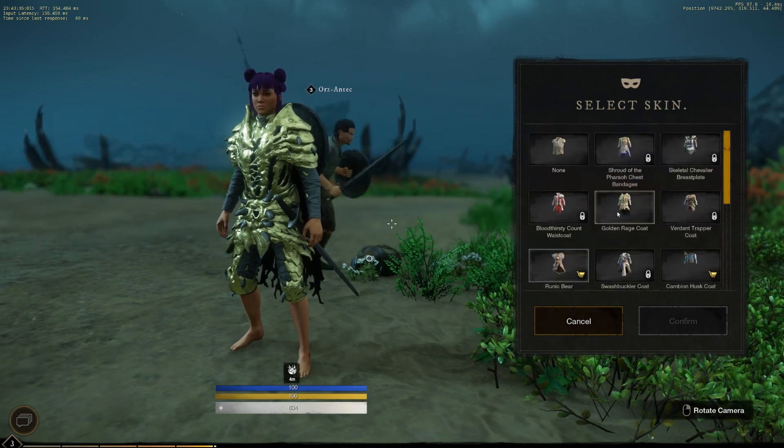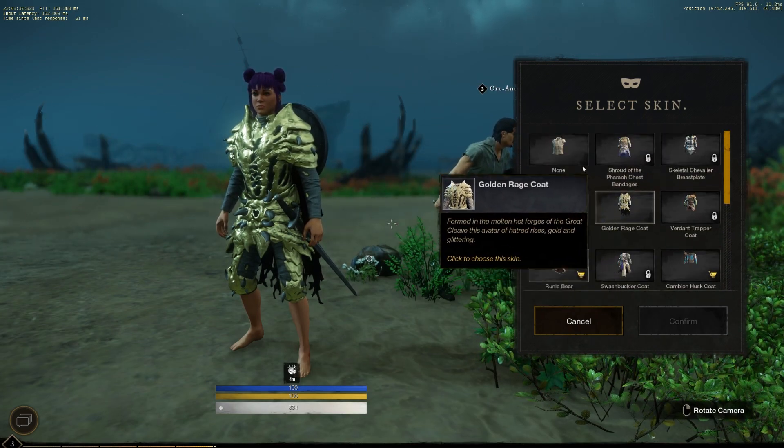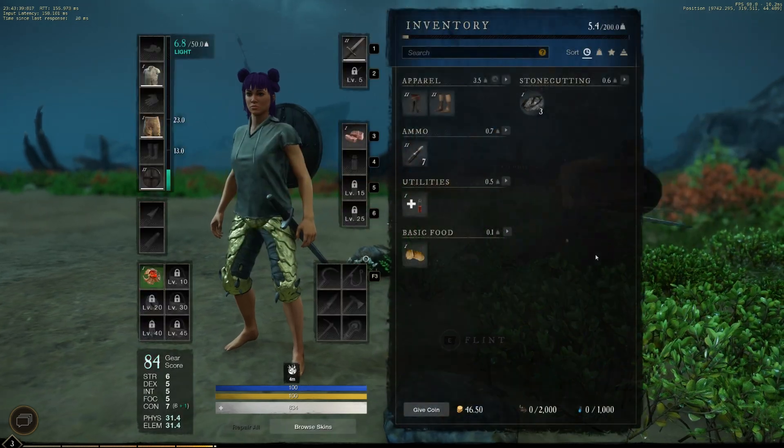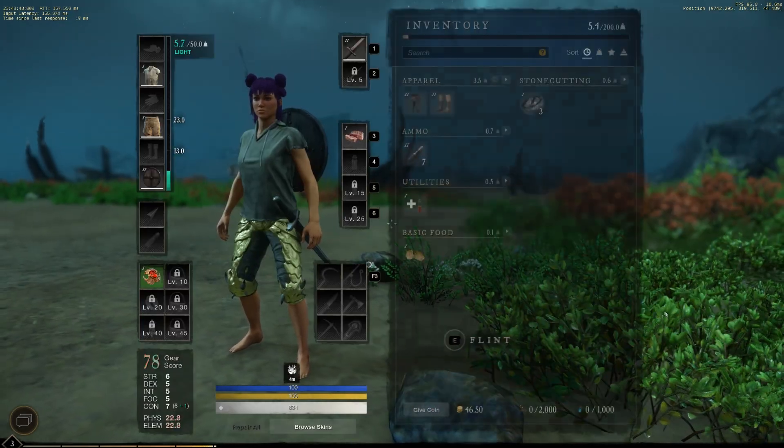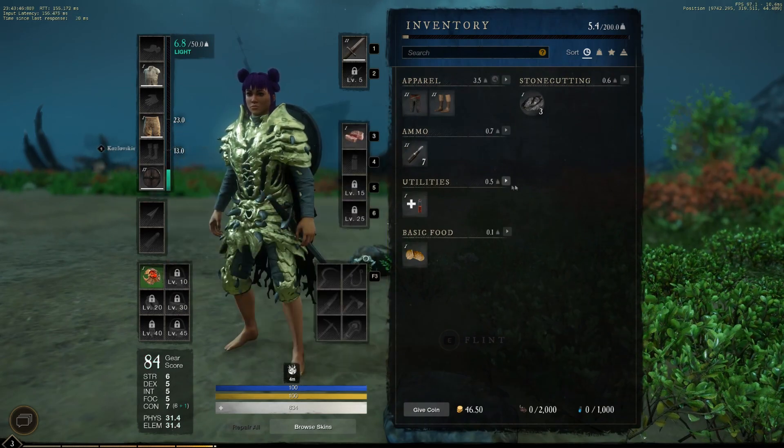The golden rage armor or golden rage coat is here. You can see I can go back to the normal one and then put the coat back on, and same for the pants. And that's it.